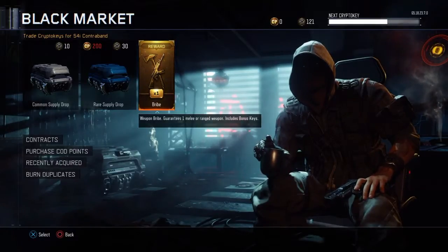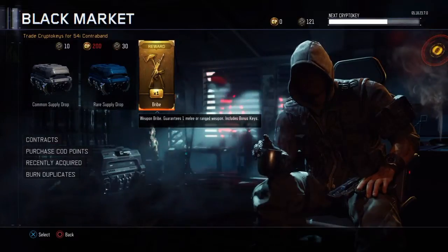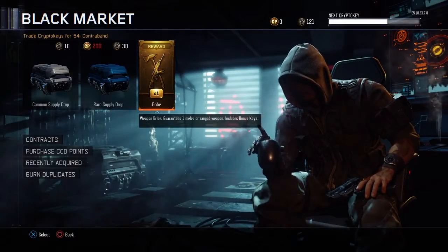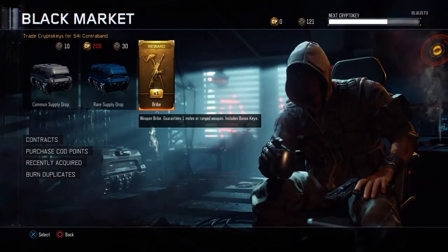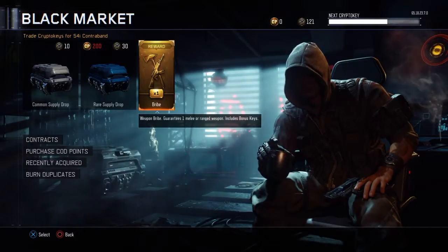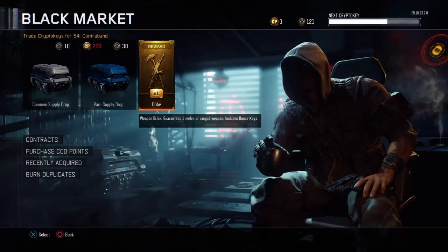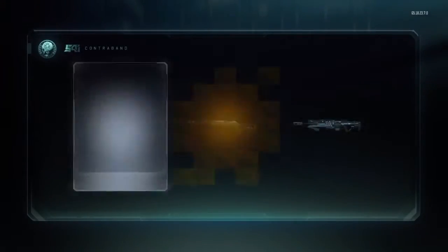Alright, here is the weapon bribe - guarantees one melee or ranged weapon, includes bonus keys. This is what I've been waiting for. I hope we get the FFAR, which is the new version of the FAMAS. I actually picked it up today, got some gameplay with it - it's a really really good gun. That's what I'm hoping for, so everybody get your fingers crossed.